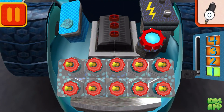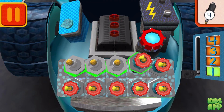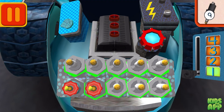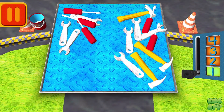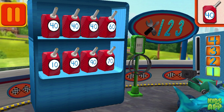We need new spark plugs. Tap the spark plugs to count them. One, two, three, four, five, six, seven, eight, nine, ten. Good. Next. Spot has a lot of tools. Tap on the group that has more tools. Good. Next. We need gas cans with the number 40. Find the cans with the number 40 and drag them to your car.